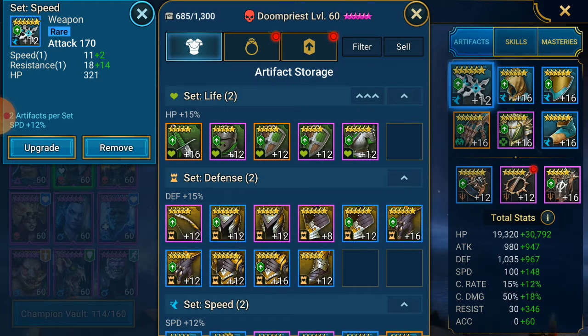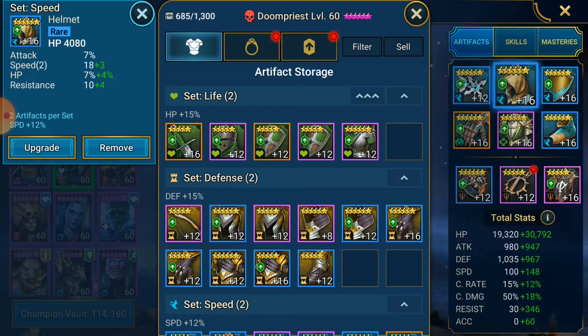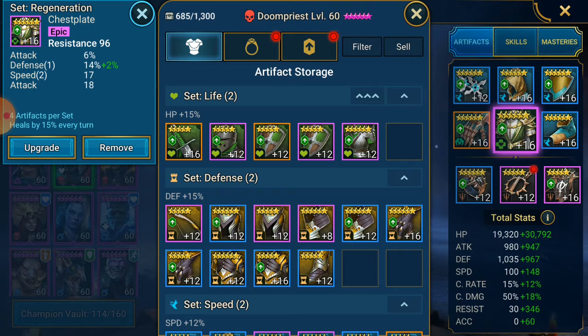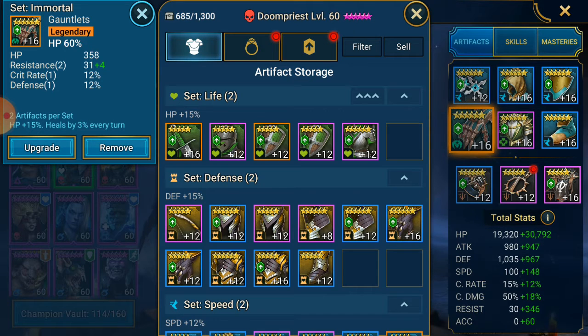So HP items along the bottom, resistance banner. You have speed and resistance in the speed sets — speed, resistance again, as you can imagine. Speed boots, a kind of glyph resistance if I wanted to push that a bit higher. A nice resistance chest that I tried to put onto Warlord but it would not work as far as the immunity sets. And we have HP and resistance on the gloves, no speed, but the HP for Doompriest I'm willing to let sit. When I get better glyphs I can obviously adjust all of this.